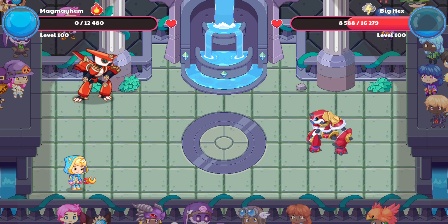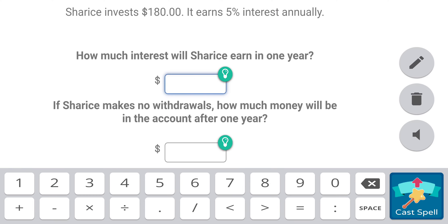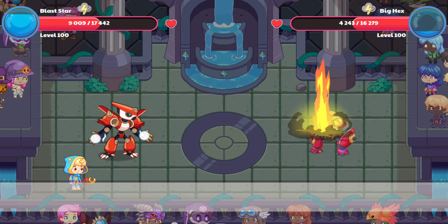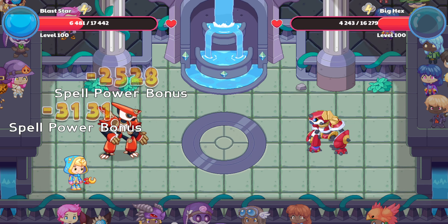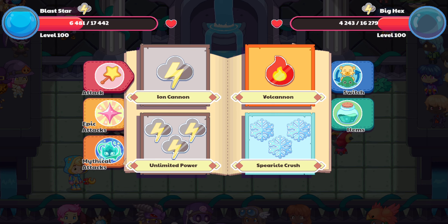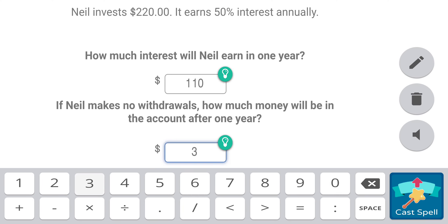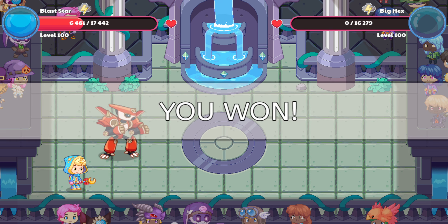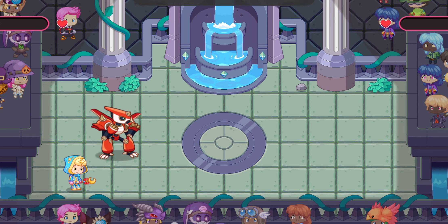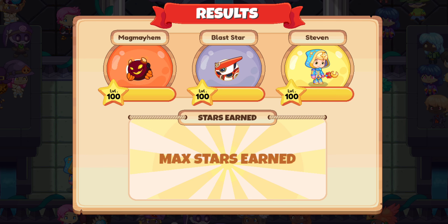Let's bring in Big Hex's Variant Blastar. I'm just going to go for a Vulcanon. But Big Hex is going to go for Unlimited Power. It's not supposed to be on the face. We'll just go for a Vulcanon — it's okay if my energy bar isn't full, I'll make it full later. It shouldn't be on its face. There we go. We won.